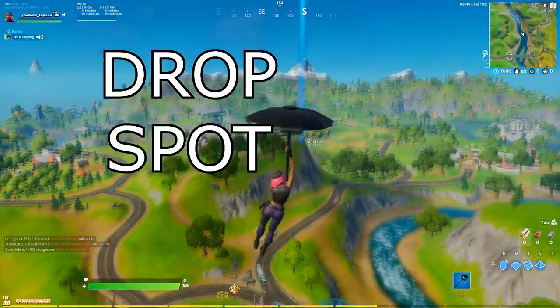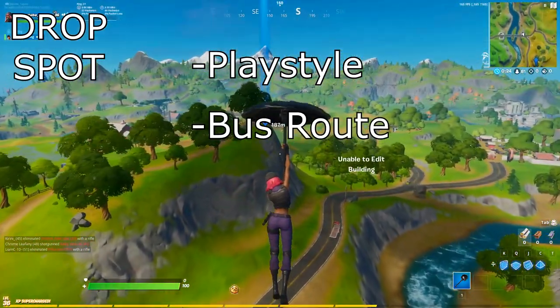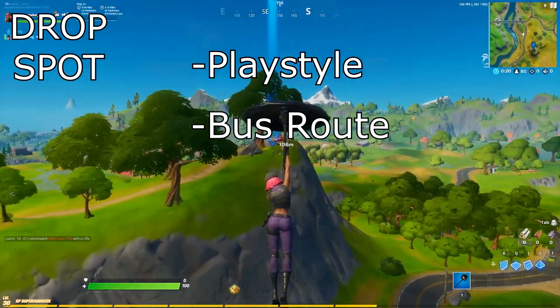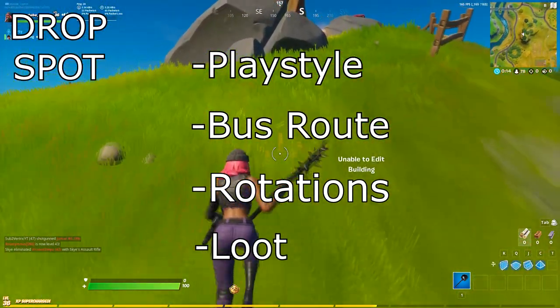Choosing your drop spot will be dependent on various factors: your playstyle, whether you're a more aggressive player or a passive player, the bus route — where the bus is heading to and from and where players are more likely going to land — rotational potential such as boats, rivers, zip lines, and porta potties, and loot potential.